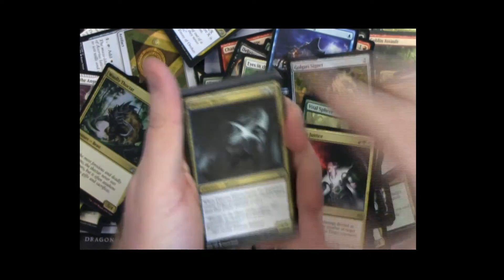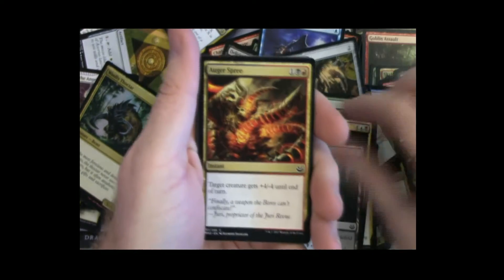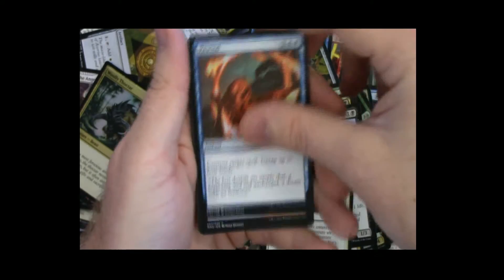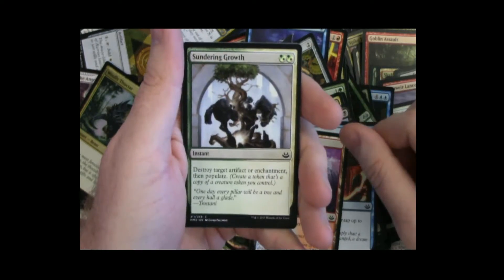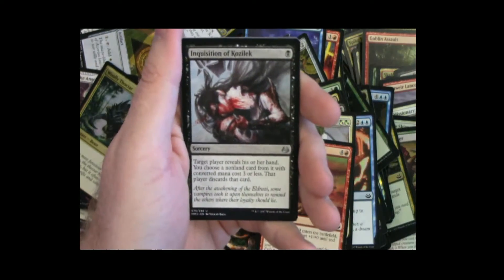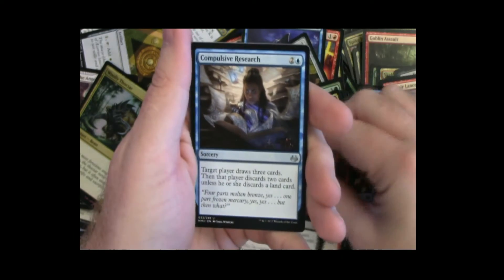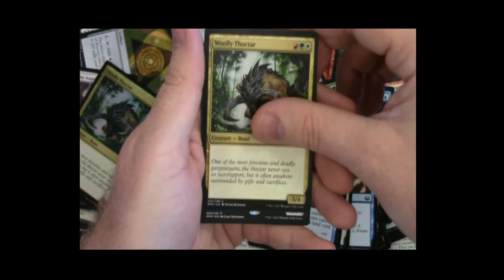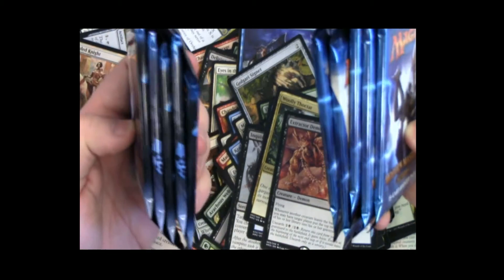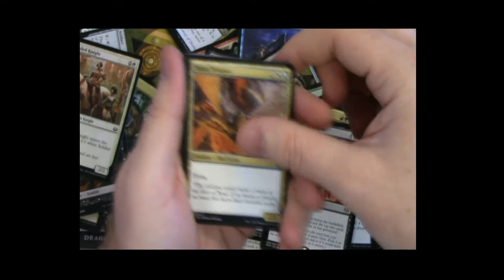I think the last one's going to be Voice — I just have a feeling. What other mythic is it going to be? I don't care as long as it's not Domri or Bonfire. If it's Bonfire I'm turning the camera off. Inquisition — that's also the first Inquisition we've seen out of two boxes. There are a lot more chase uncommons than rares. Extractor Demon, and Attended Knight. Ten packs left.